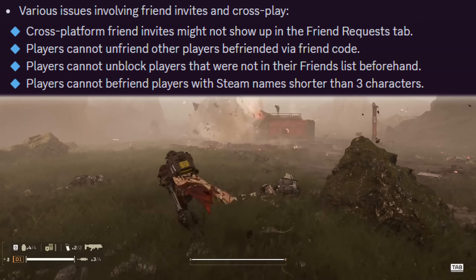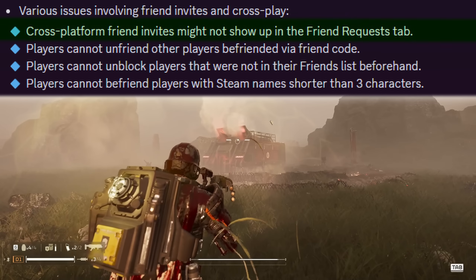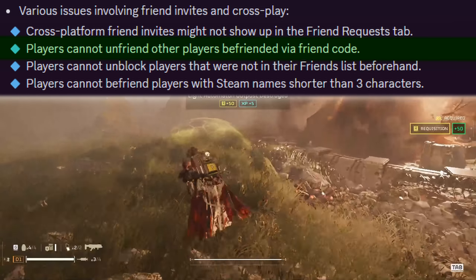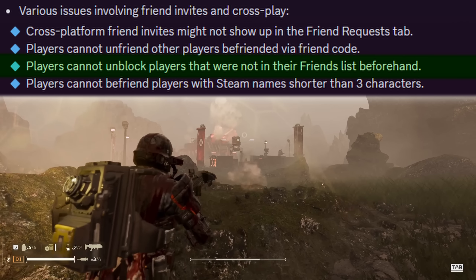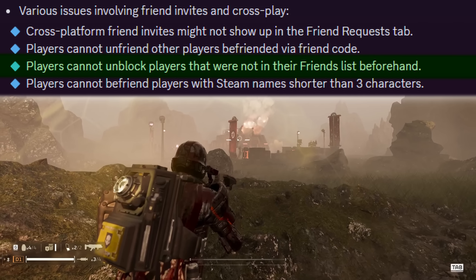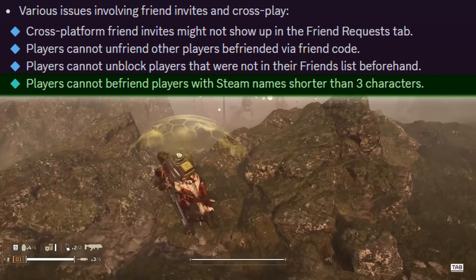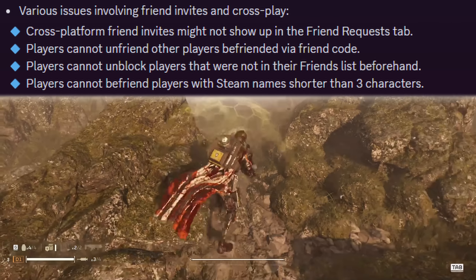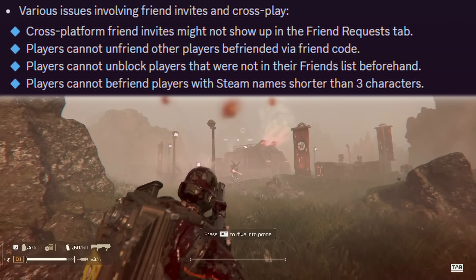There are various issues still involving friend invites and cross-play. Cross-platform friend invites might not show up in the friend requests tab, players can't unfriend players they've befriended with a friend code, players can't unblock players not in their friends list beforehand, and players can't befriend players with Steam names shorter than three characters. These are all still issues, but the devs are fully aware and working on fixes — they were just prioritizing gameplay and more important fixes first.